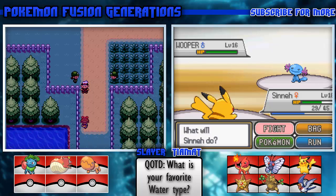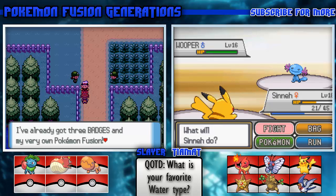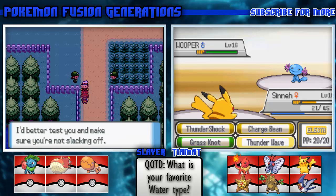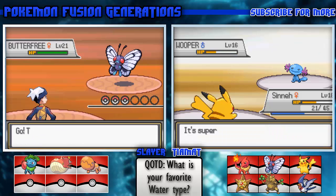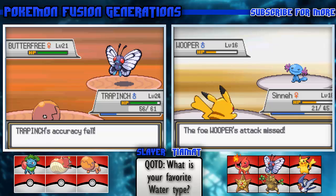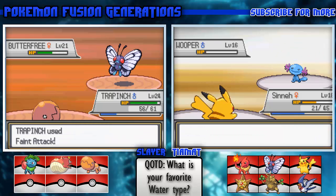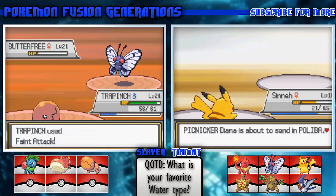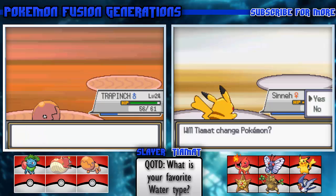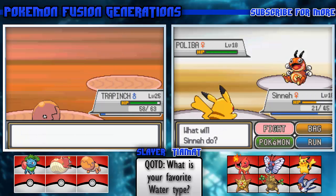A Wooper - take a Charge Beam to the face and I miss. Wait, did they make Wooper Water/Ground in this game? I don't know but I got a rival battle. I think they did make Wooper Water/Ground because Charge Beam didn't affect it - I guess it is Ground now.